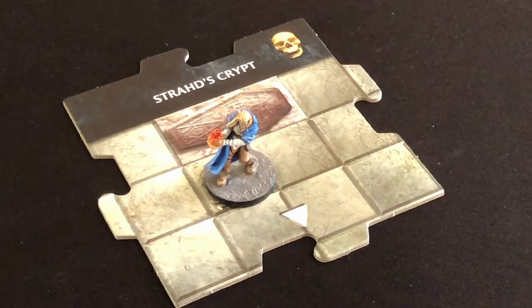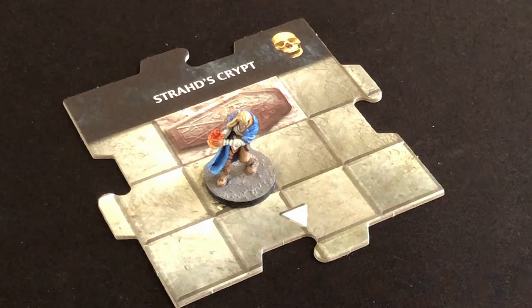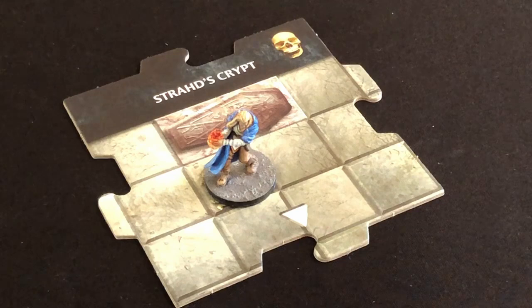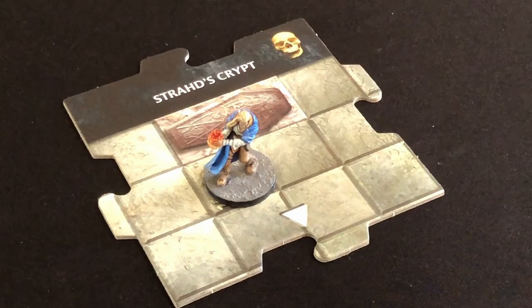You wake up alone in the depths of Castle Ravenloft. The last thing you remember was when the man with piercing eyes and a long cape approached you on the dark street outside the inn. It had to be Count Strad, the vampire. Outside the castle you know the sun is high in the sky. You have to find your way out of here before the sun sets and Strad returns to finish whatever foul plot he began last night.